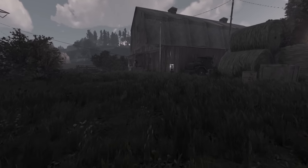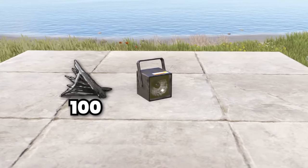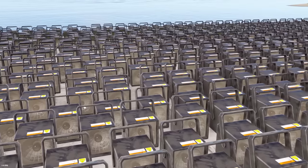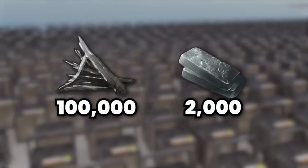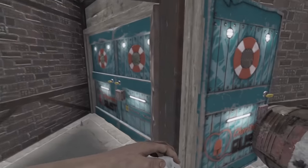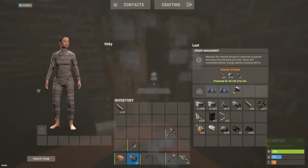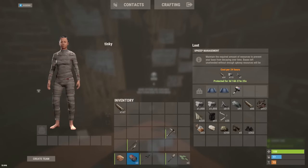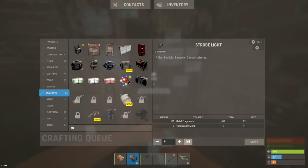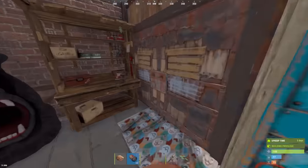This was definitely going to be my most expensive trap base. Each strobe light costs 100 metal fragments and 2 HQM. That might seem pretty cheap, but when you multiply that by a thousand, that adds up pretty quickly. So my first priority was to build a scrap farm as quickly as possible. With the metal and high qual we currently possess, we can create a grand total of eight strobe lights — and we need to craft over a thousand. So let's get that horse farm started.